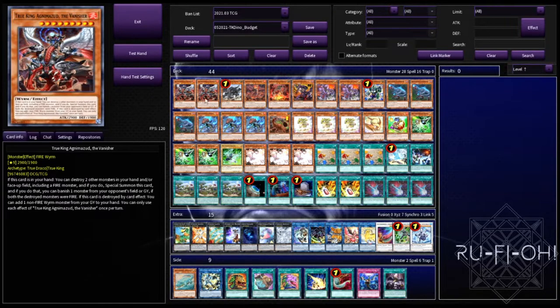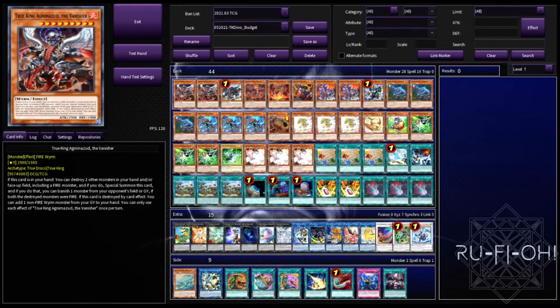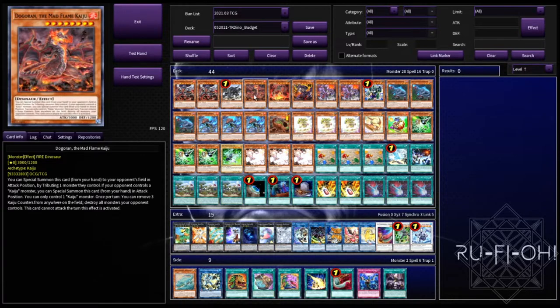We've got two copies of Agnimazard — this is the one that's easiest to get out, but it's basically here as an engine requirement for Litho, just to make it a bit easier to access. Litho of course is the most important one here — it's going to rip your opponent's extra deck apart, and in a format where so many people are running combo decks this can be absolutely brutal. That makes up our True King package. With Diagram later on, these are really the only ones you want to run. You can run Barastos if you want, but it just doesn't work well enough — I've tried cutting this to one but it's not strong enough and you really want to see it relatively quickly.